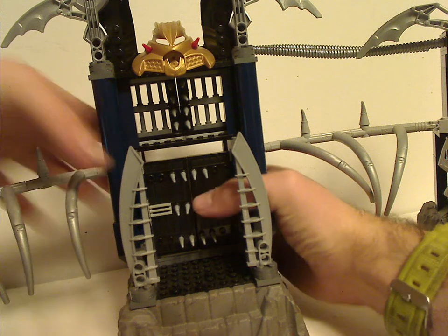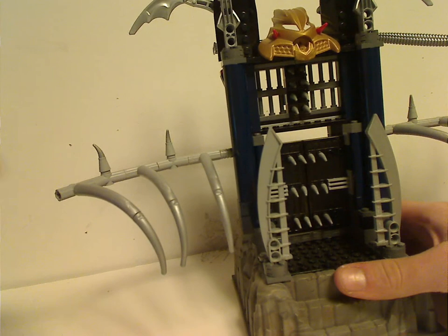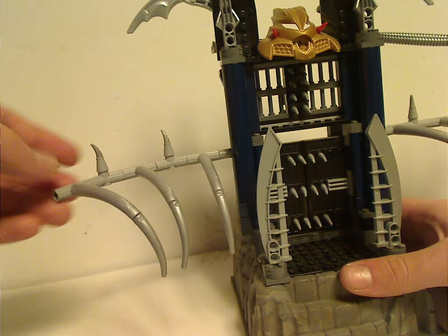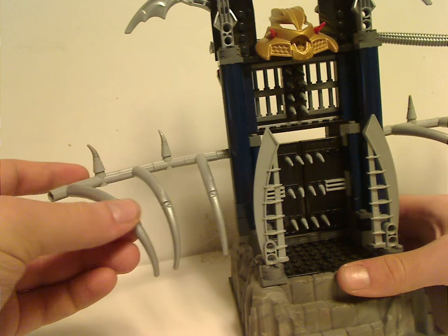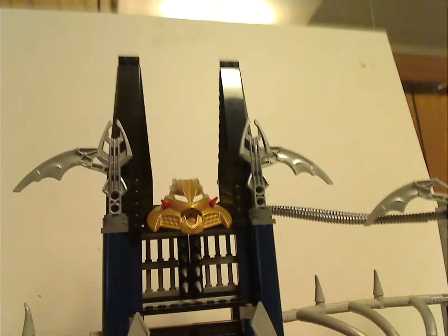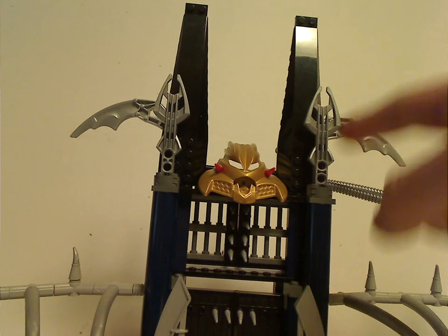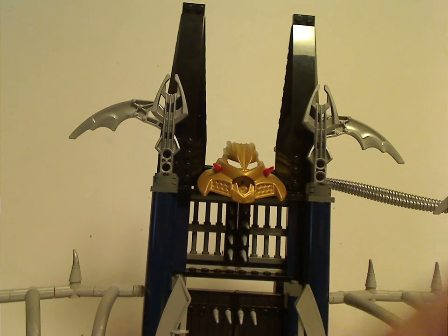And all the spikes, which you can use with like dark wizard MOCs and stuff. And all of these Technic beams with the animal tail pieces sticking out, acting as ribs. And the upper part has a couple more of those pieces used from the other play sets, but with Rahkshi staffs and Visorak pinchers sticking out.